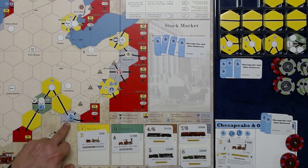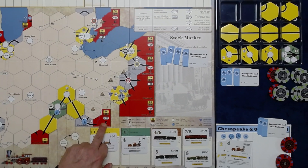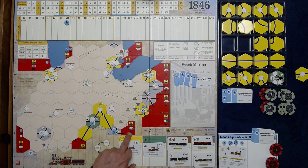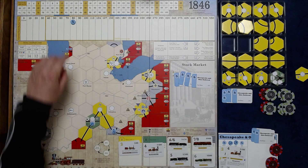The 4-train run comes to $250 total. That's not quite enough for a full double jump, but we could half-pay it.